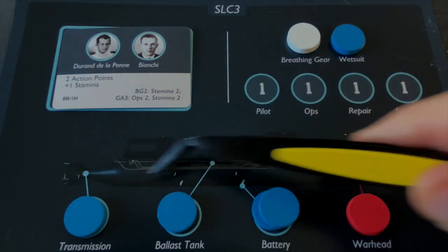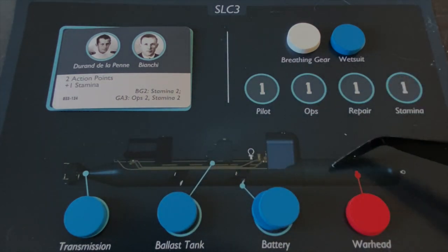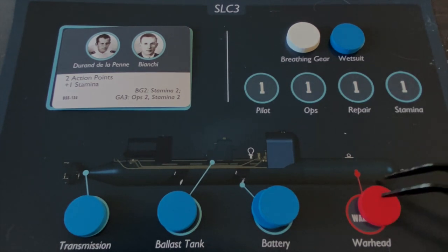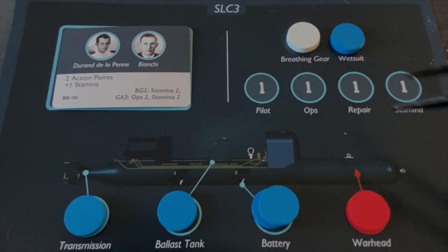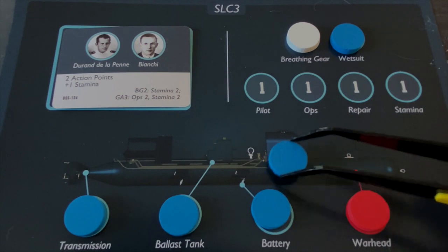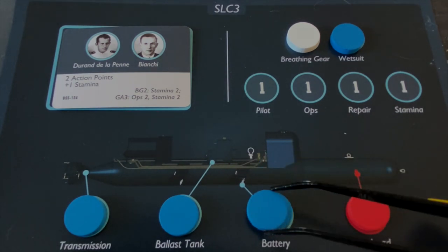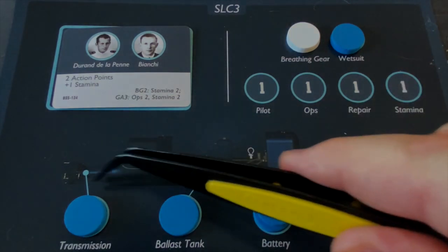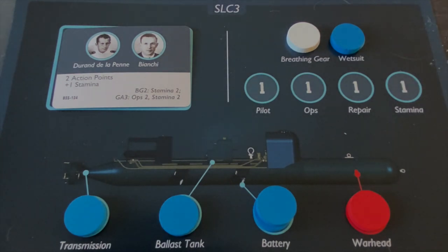Similarly, pieces in the lower section indicate the status of the SLC harness and torpedo. The red piece is for the torpedo warhead — if it's missing, something's gone wrong. We also have battery, ballast tank, and transmission pieces. The battery has two tokens, meaning it can withstand one malfunction before there's still a problem. Various bad things happen if any of these break.